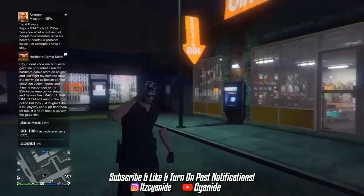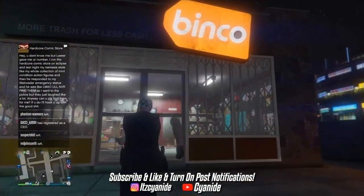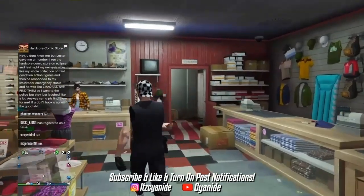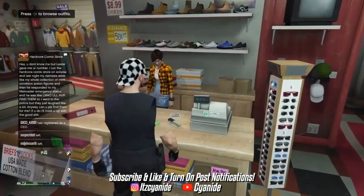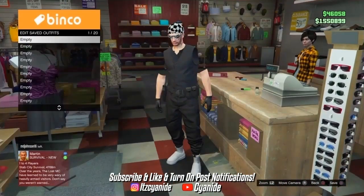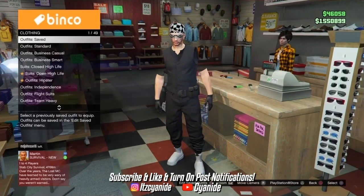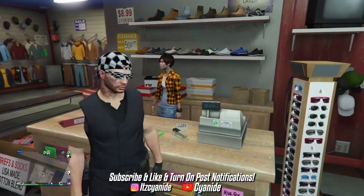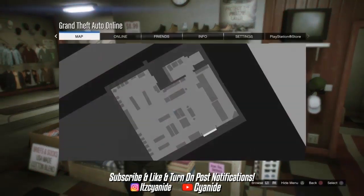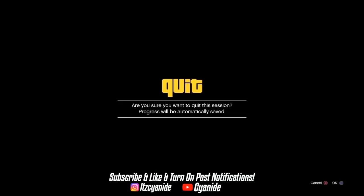The first thing you guys want to do is go to any clothing store — it doesn't matter, it could be your apartment. Once you're here, go to the front counter and equip the outfit that you want to keep. From here, make sure you delete every single outfit out of your saved outfits list. Once you've done that, press Options, go to Online, and go to Swap Character.